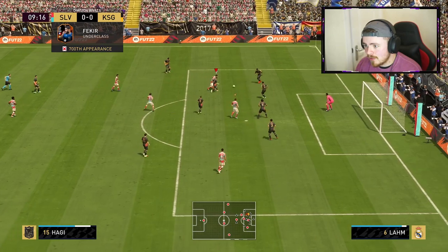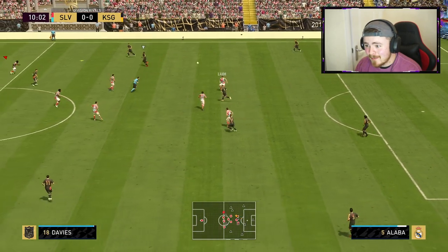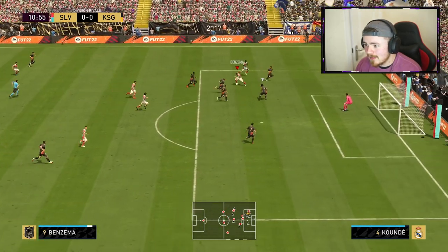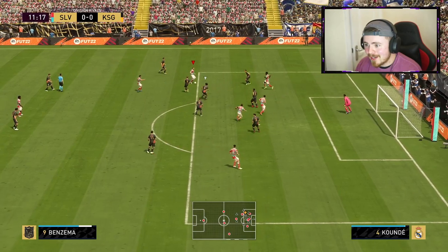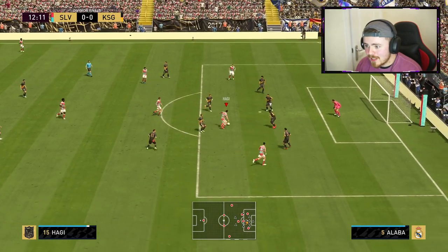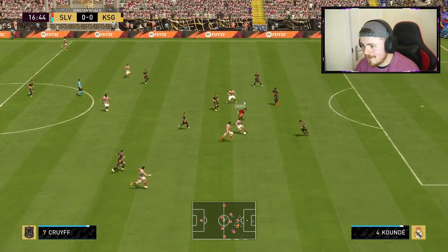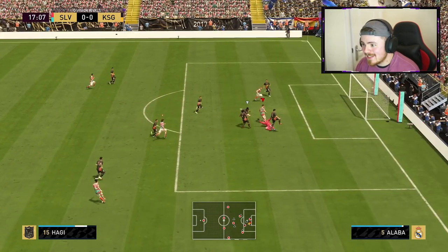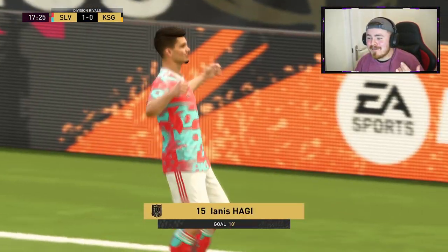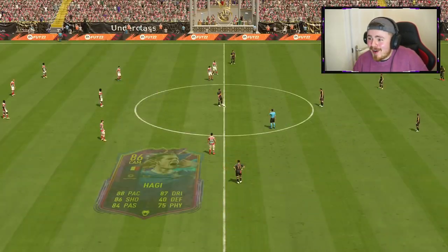Nice bit of pace, he's got fantastic close control. What's weird about this card on stats is he doesn't have much physicality, but he feels quite strong in-game so far, which is a nice promising sign. Nice ball into Benzema — let's try and feed our man on his debut. Into Hadji — one touch, finesse it. Hadji's in, lads! We'll take all the luck we can get. I went for the dink, the keeper made a big save but we followed through. Definite bit of luck there, but it's the debut goal boys — hopefully it's floodgate season!